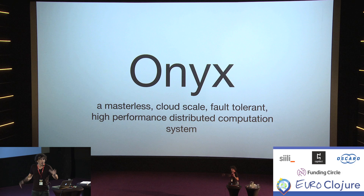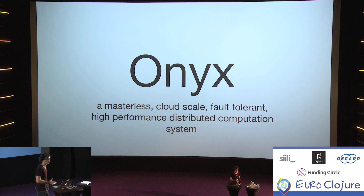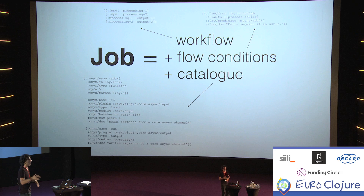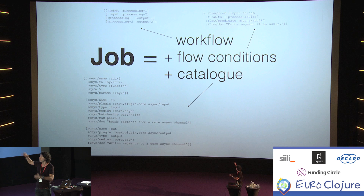If you want to make this parallelized, we're going to use Onyx. Onyx is a Clojure stream processing framework — one of my favorite Clojure projects. It has a massive amount of features and keeps surprising us with what they're doing. The nice thing with Onyx is that it really decouples various things you do. Setting up something like a Spark cluster is pretty tedious and many things get coupled together, whereas Onyx is nicely decomplected, using just Clojure data structures to describe your entire computation.